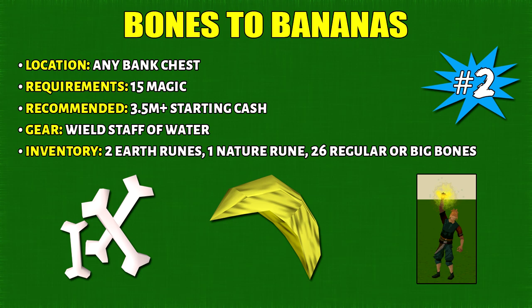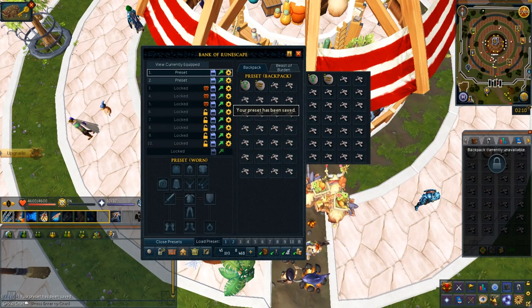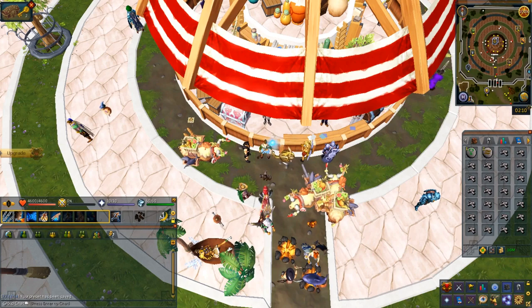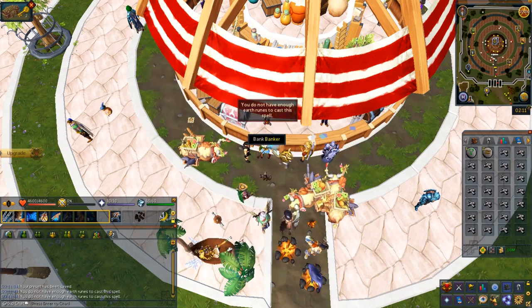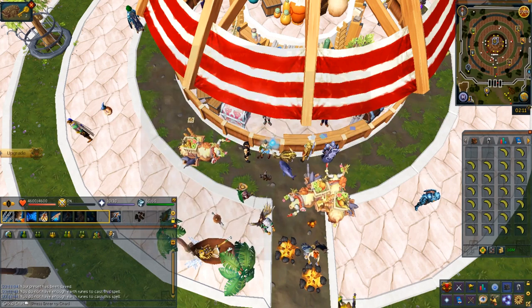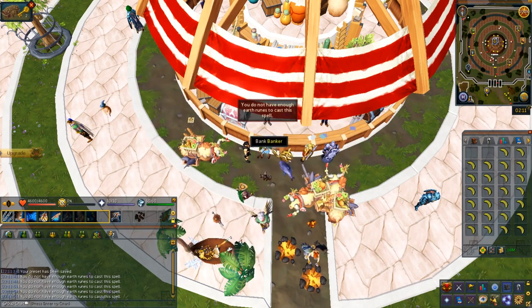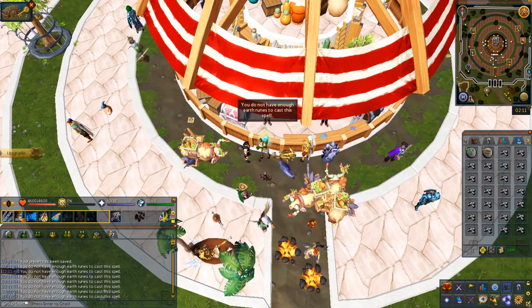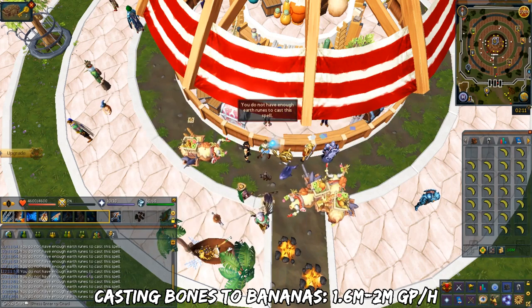Quickly load the bank preset and click the spell from your action bar — it instantly converts all bones into bananas in one cast. Both regular and big bones convert to bananas, but big bones are easier to buy since they come from the rare drop table, though they have a buy limit of 10k every 4 hours. You can convert around 25k bones per hour. Bananas have a 1k buy limit and are mostly in demand for fruit bat familiars. Profit is around 1.6 to 2 million GP per hour.